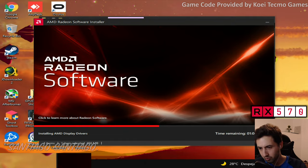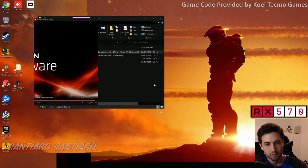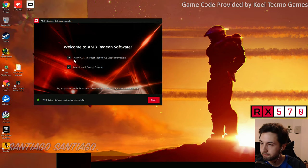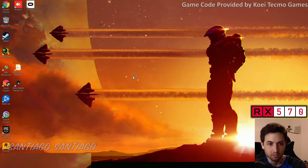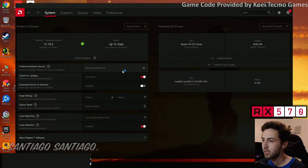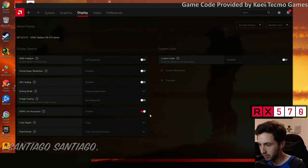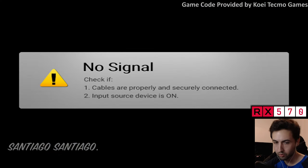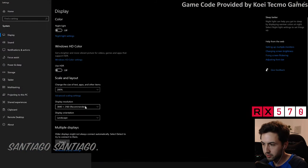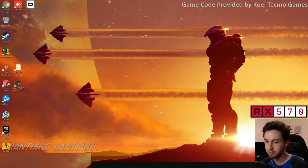This game-speed-tied-to-frame-rate issue also happens in Skyrim and Fallout 4 — Creation Engine games have weirdness above 60fps as well. Alright, let's set full RGB so the colors are correct, install the latest drivers, and jump into the game with the RX 570.